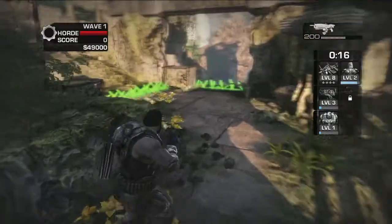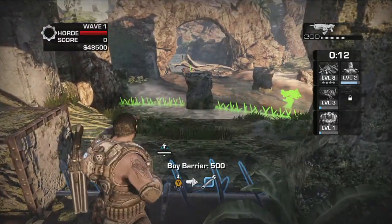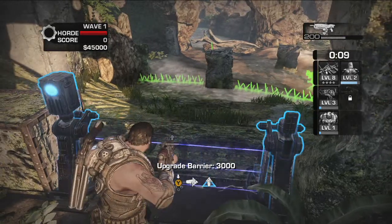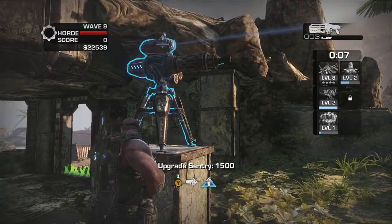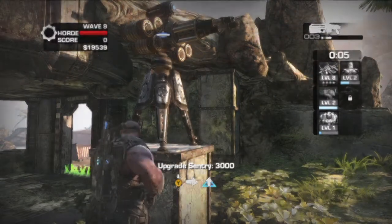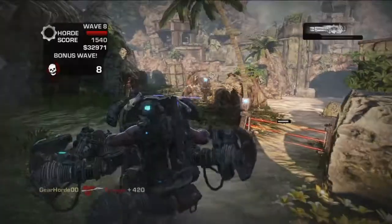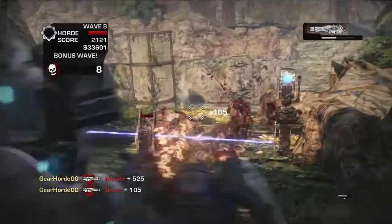Building a Fortification is simple. See the green ghost image? Get close to it and press the Y button to buy it. You can build different types of barriers to slow the enemy down, decoys to draw enemy fire, automated sentries to defend key areas, turrets to mow down the bigger enemies, and of course, the Silverback — a mobile base all its own.